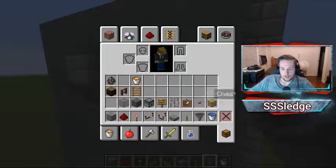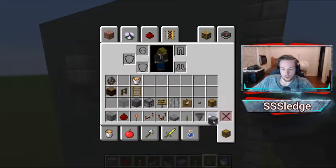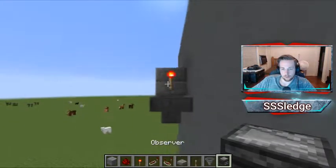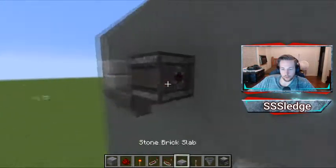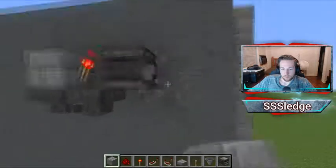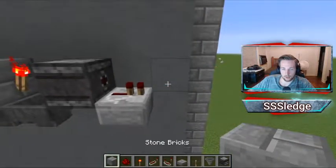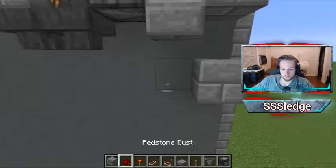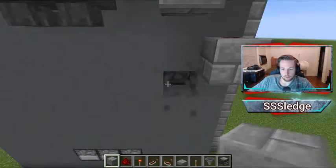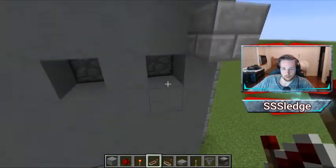Then take your observer block and place it so the face is facing this torch — the output side faces away. Bring this into a repeater. Make sure the block you place it on is a half slab — that's very important, it won't work otherwise. Then place a block here, a block under that, redstone dust here. Break the diagonal block from the block you just placed the redstone on, and then every other block.